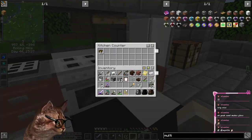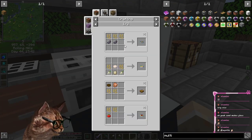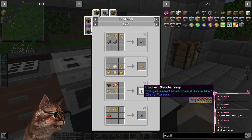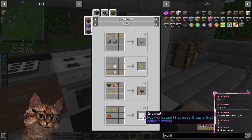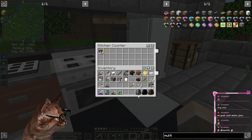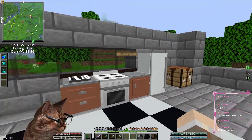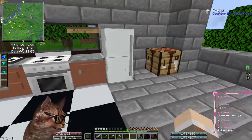I'll just put these noodles in here for right now. Actually I can make squid ink pasta, pad thai, chicken noodle soup, spaghetti, mom's spaghetti. It's a really cool mod that lets you cook things — I love it.